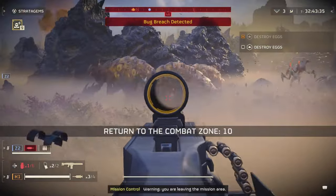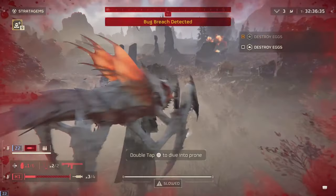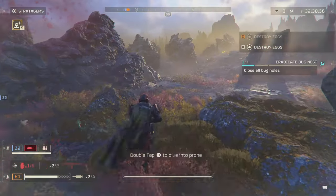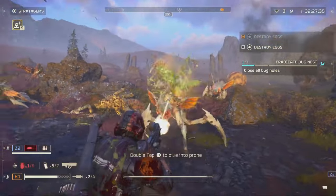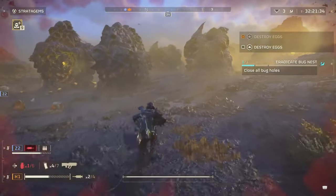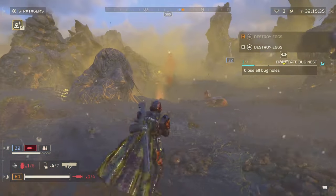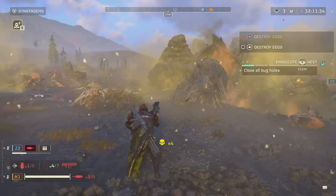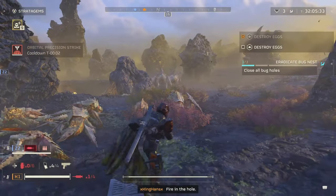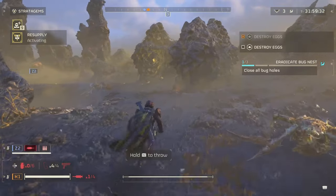Why is this so important? Helldivers 2 is a game where every second counts, especially in higher difficulty missions where swarms of automatons could overrun you at any moment. Being able to switch targets on the fly without misfiring not only saves precious time, but could mean the difference between mission success and a disastrous wipe. This upgrade proves to be especially useful in scenarios like taking down automaton fabricators where precision and timing are key. With the ability to easily switch targets, Helldivers can now adapt more fluidly to the battlefield's chaos, making strategic decisions on the fly.